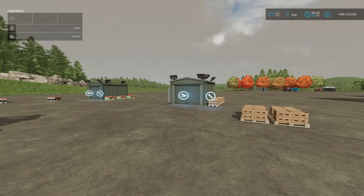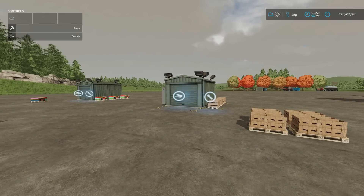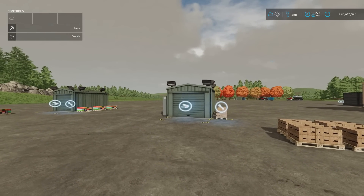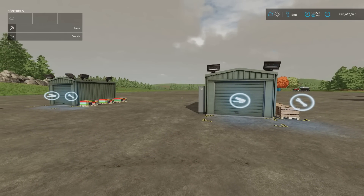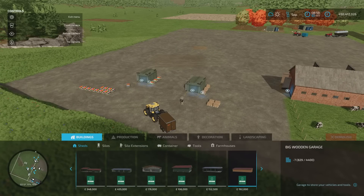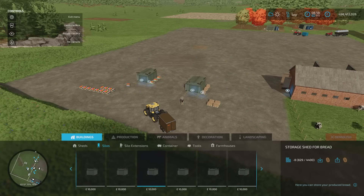Next, we've got these and they are fantastic as well. This is the storage shed for products on pallet by Zodlzokt. 6.77 megabytes download, eight slots each on console, and they're 10 grand each. You'll find them under build mode and under silos. You need a separate one for each product and it will take, I think, a million litres capacity.